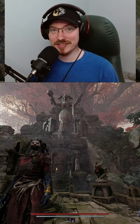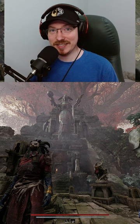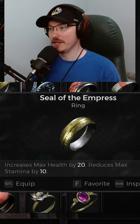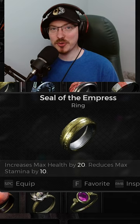You're gonna have to complete this entire zone, defeating the world boss. After defeating the world boss, you have to return back to the princess, pledge your loyalty, and kneel in submission. After you do that, you're gonna get the Seal of the Empress, and this is gonna allow you to open the secret door.